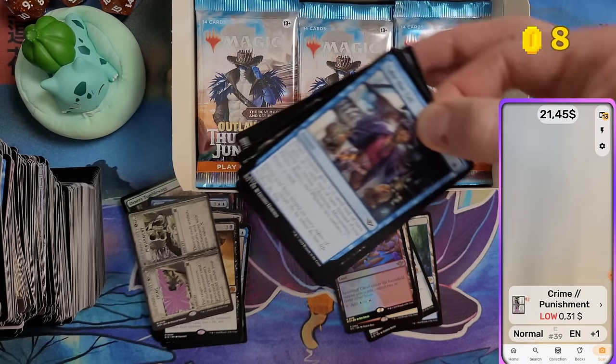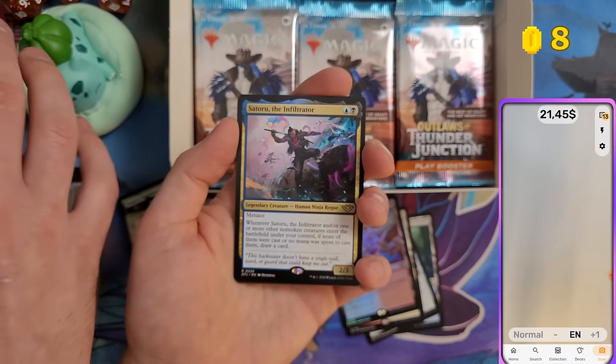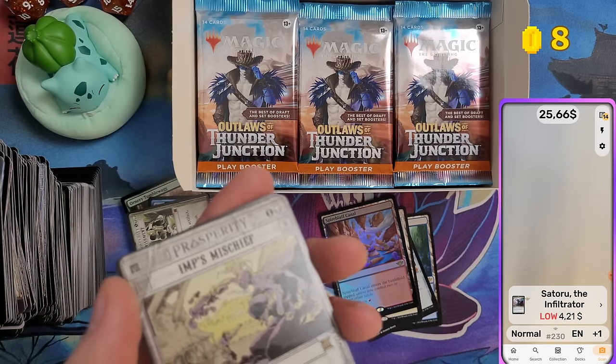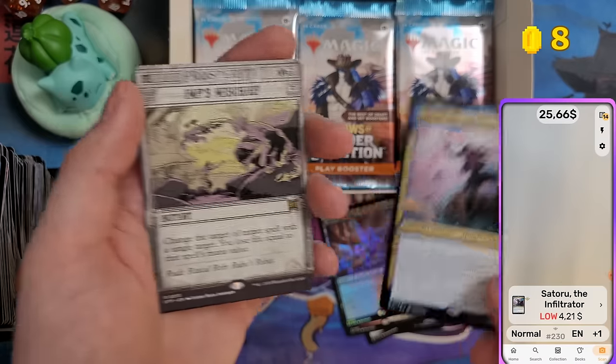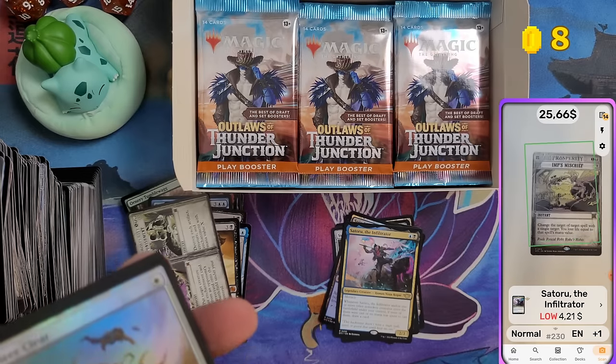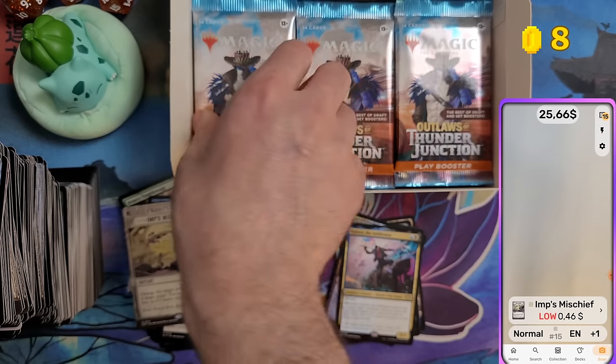Toru the Infiltrator — $4 for that one. Was he always worth something or is that a recent price? And 46 cents for another card in that pack.